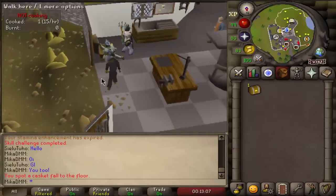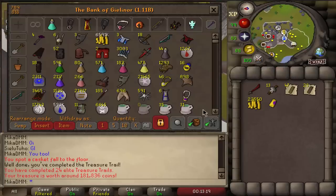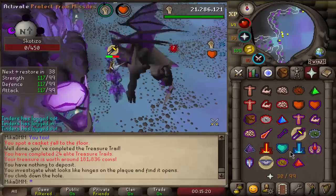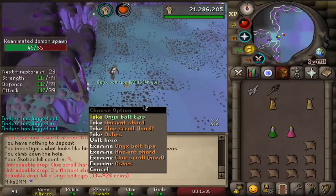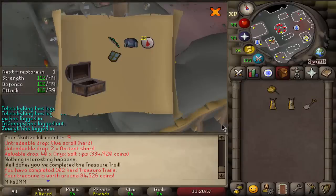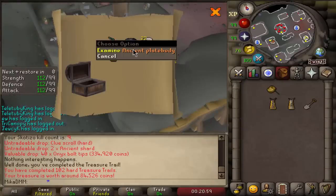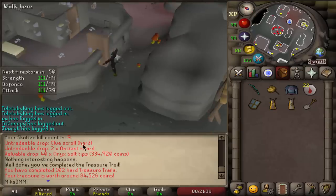Alright, here we go — an elite one. Is it a Mimic or not? It's not a Mimic and it is pretty shit. But number 24 and we get ourselves 180k loot. Let's go back to Skotizo, hopefully get another elite clue. I thought it was onyx, not the bolt tips — but holy, that's 340k loot. Beautiful. And a hard casket for ancient plate body — new item for the collection log. We're gathering those items pretty fast. Almost 100k worth in the loot.